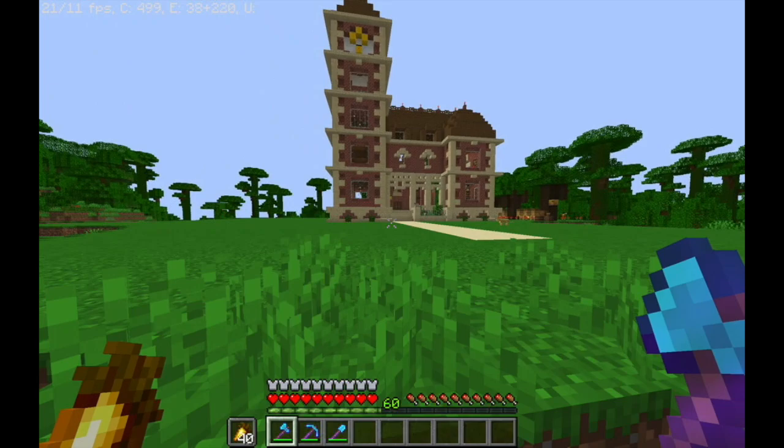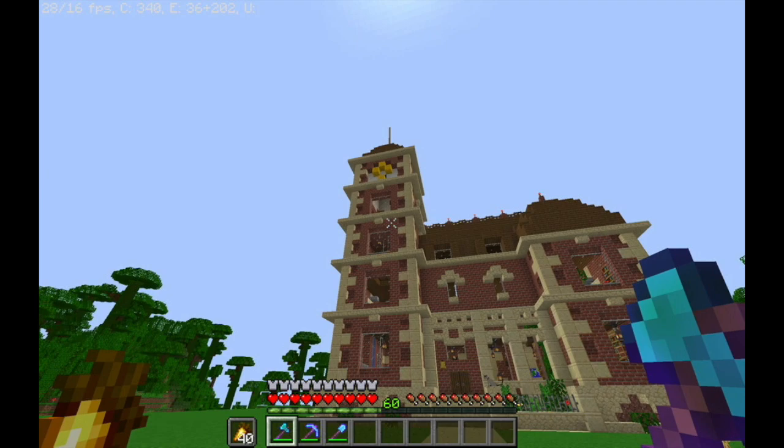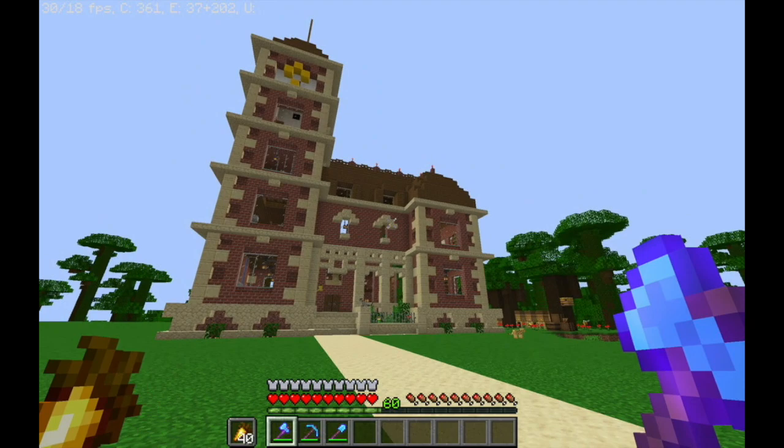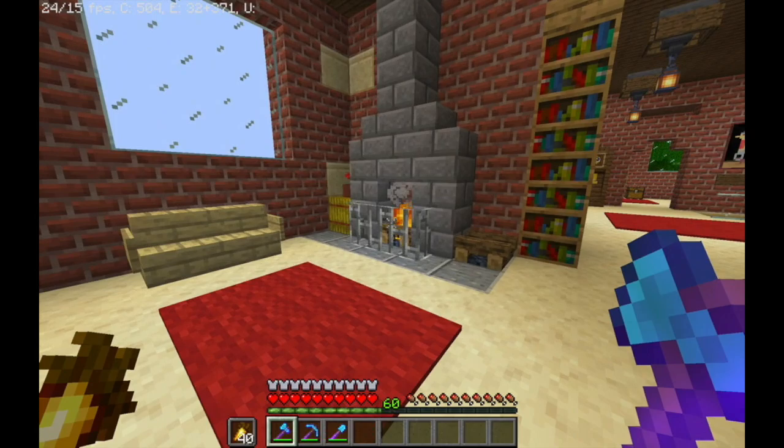A special episode because today we'll be fighting the Ender Dragon. But first, I just want to show you guys the completed town hall. It's pretty much the same as we left it off but with an interior and some very nice roof decoration. Also, managed to find the Dark Oak from a wandering trader. So that's pretty cool. But let me show you guys the interior because I like it quite a lot.